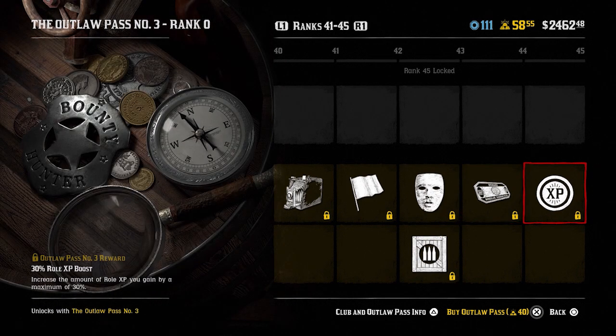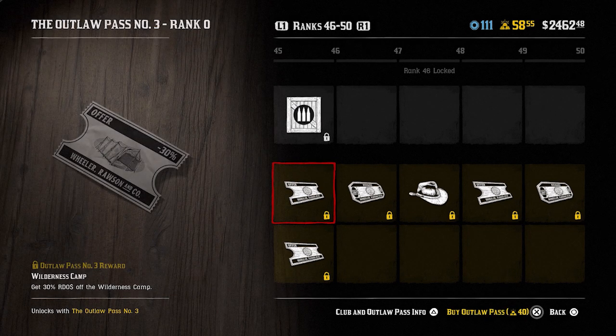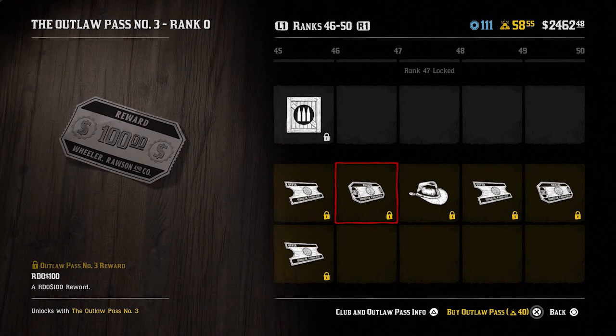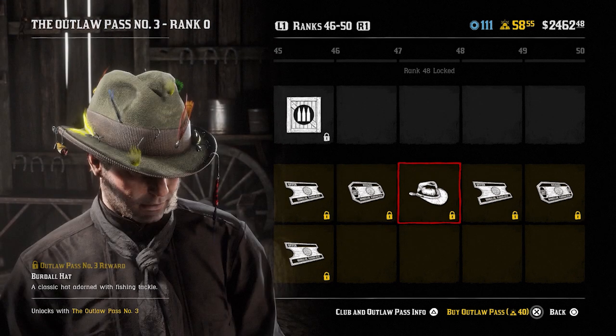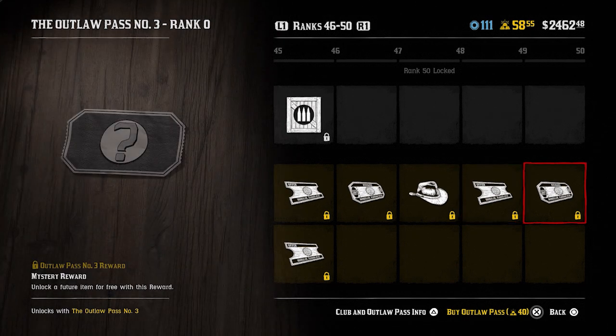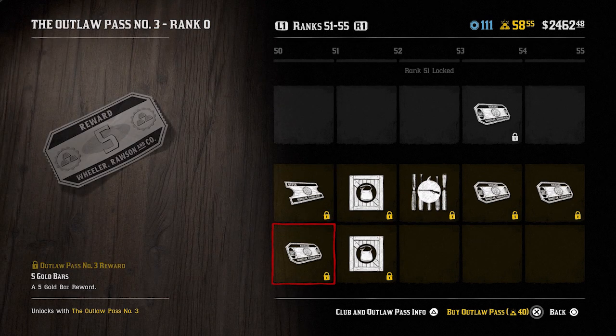The bandit mask — that's quite cool at rank 43 — as well as an ammo parcel. 25 trader goods at rank 44. A 30% role XP boost at 45. A weapons parcel at rank 46 as well as a 30% discount for the wilderness camp and 40% off select saddles. $100 at rank 47. The birdle hat at rank 48. At rank 49 you get 50% off a select novice or promising item from any of your current roles. A mystery reward at rank 50. At rank 51 you get 40% off select ponchos and five gold bars.